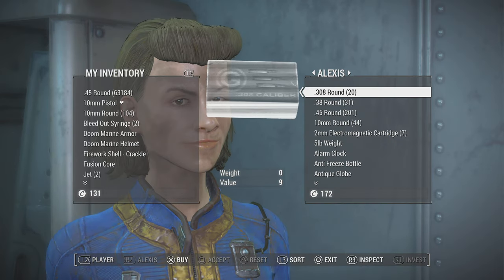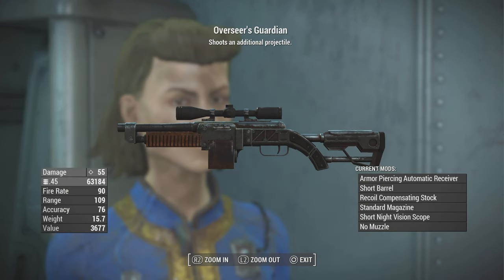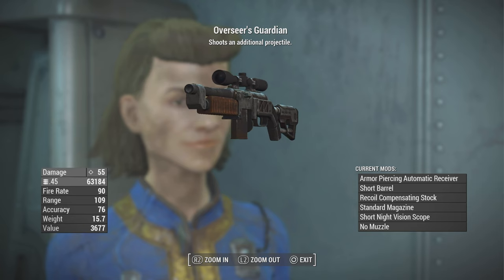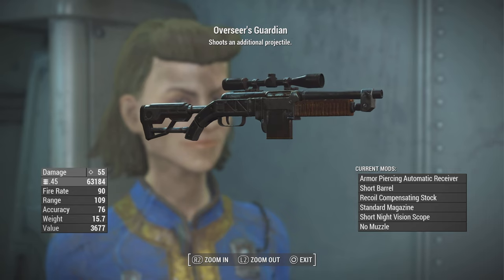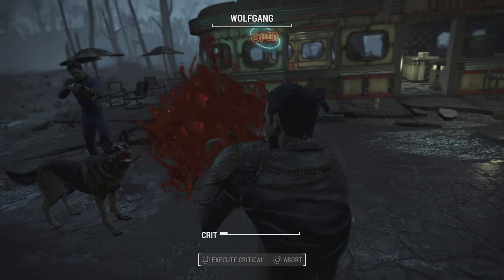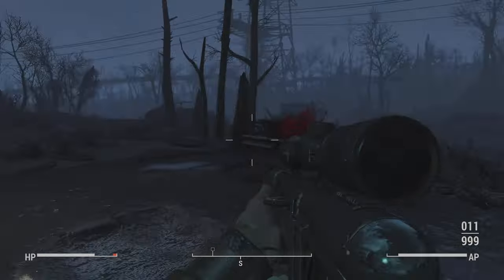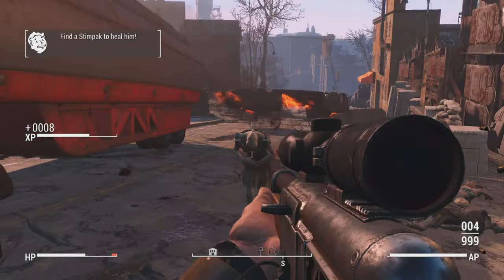It's really not too expensive for an early player — I think it's three to four thousand caps at most. If you have high Charisma or perks you can get it even cheaper, and you can trade items for it as well. Trust me, you'll thank me later. The combat rifle is already overpowered, but the two-shot effect almost doubles the damage the weapon does — it's insane.